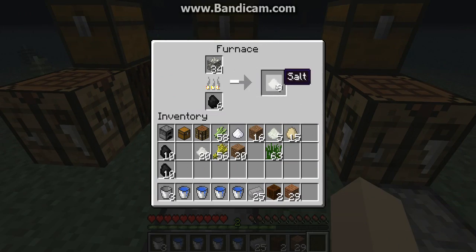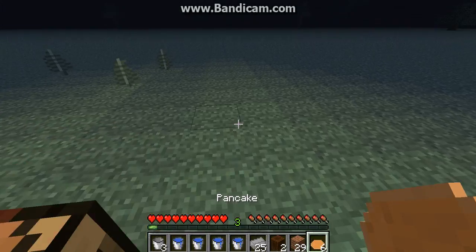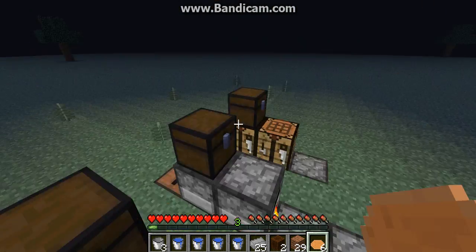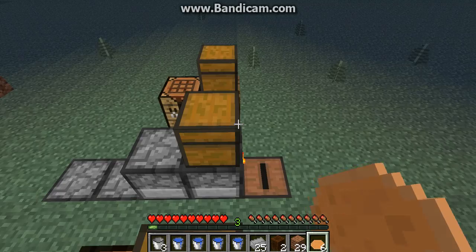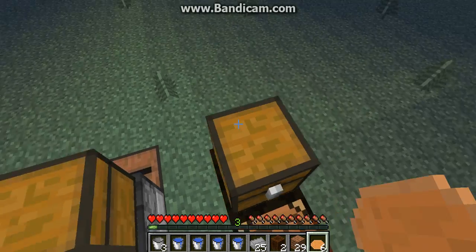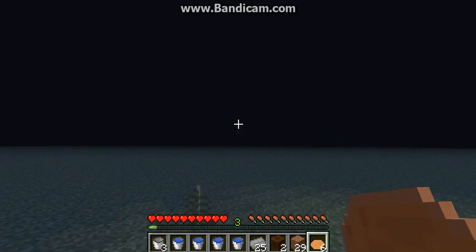So I'm going to take the pancakes out. Now that we've cooked our pancakes, you can eat them. They only heal one heart without syrup — haven't added syrup yet. So they're probably not gonna be the thing that most people are going to want to craft, but it depends on what you want to do. I'm probably going to add pies, and pies will just be a tremendous healer.